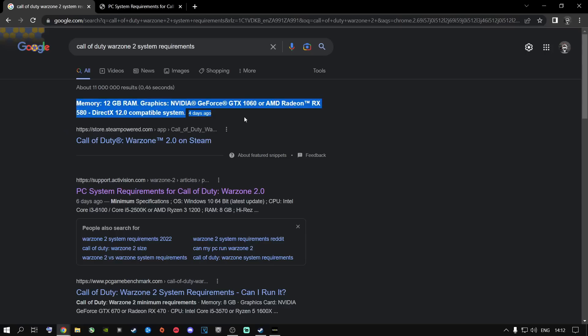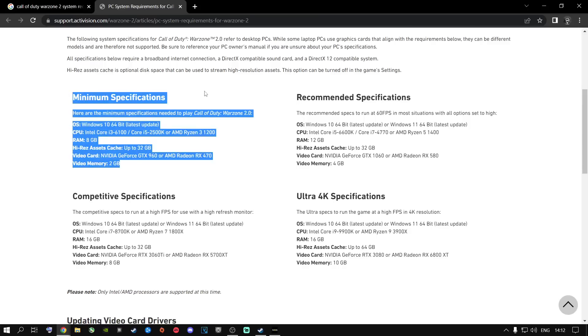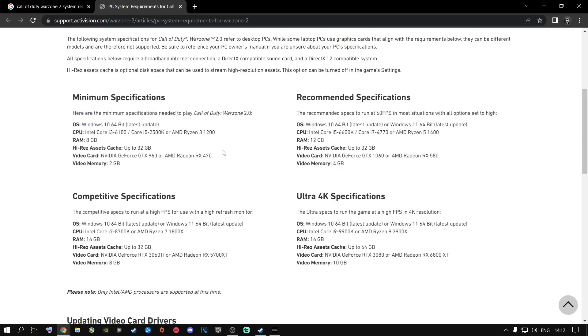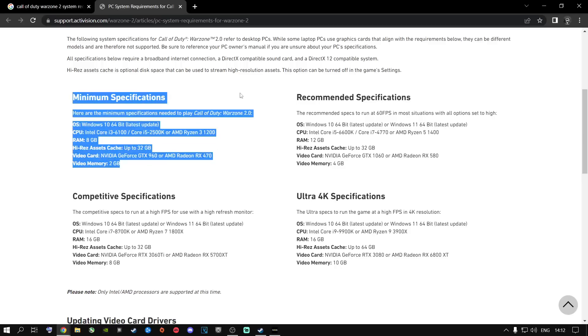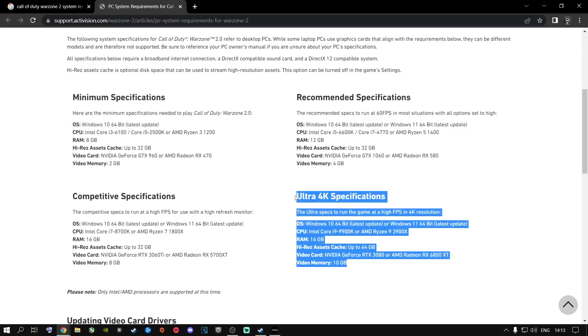I can tell you that this is absolute garbage — Google is lying to you. A lot of people have clicked on a page posted six days ago showing minimum specs. Many people will think they can buy that type of machine and play the game fine on minimum quality settings. That's not true at all. You won't even hit 30 FPS on that hardware. There are people running those specs who aren't even getting 80 frames a second right now. This game is absolutely broken.